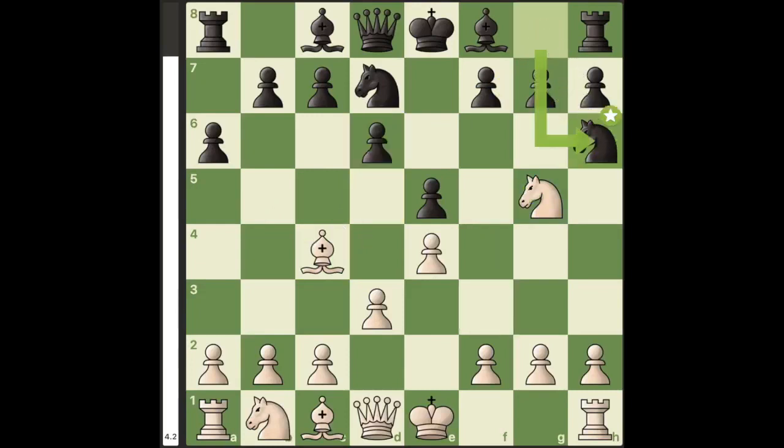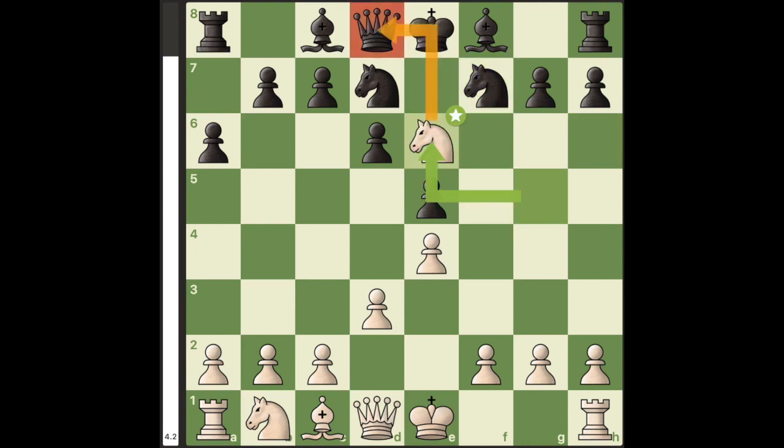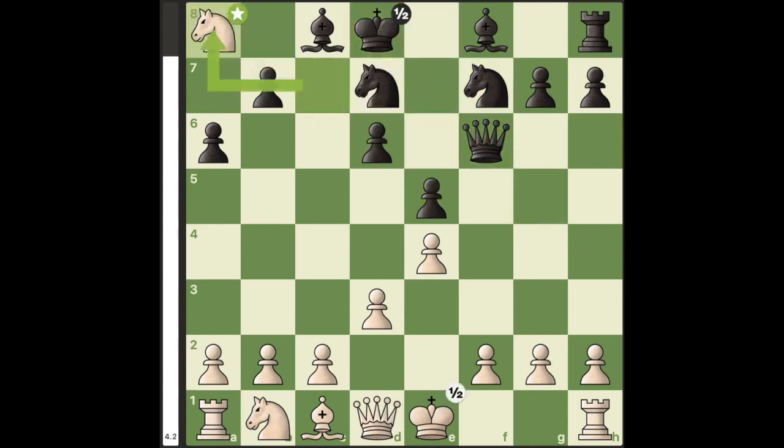So instead, the best defense for black is knight to h6, and now white plays the move bishop takes f7. The point is that you now eliminated the f pawn, so now you can play knight to e6. This move attacks the queen, and unless black wants to lose the queen, he has to move it either to e7 or f6, and either way, white wins an exchange, and he's winning.